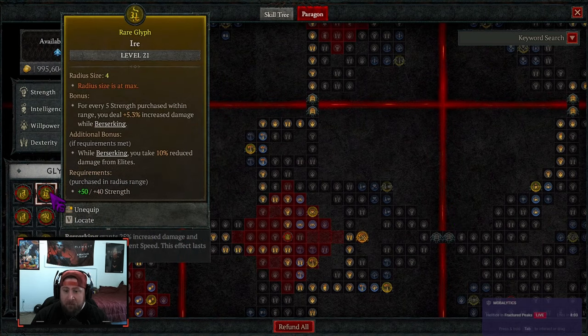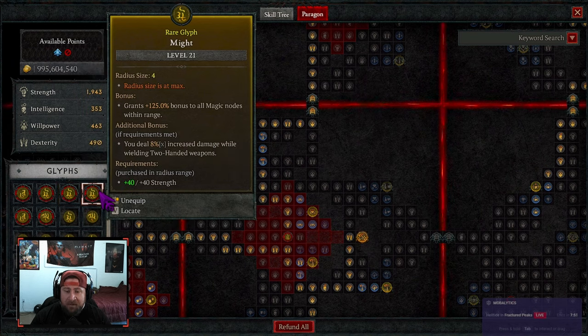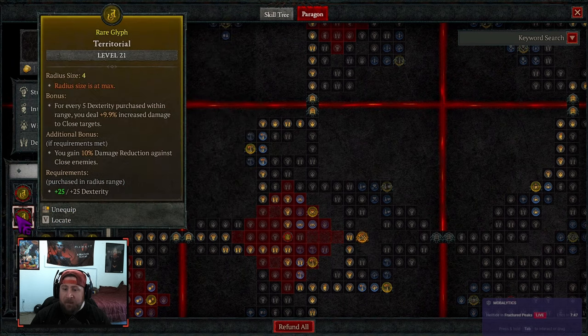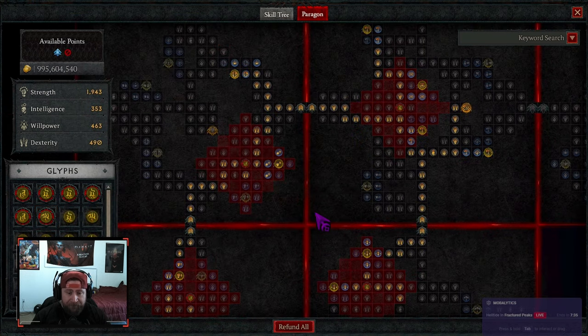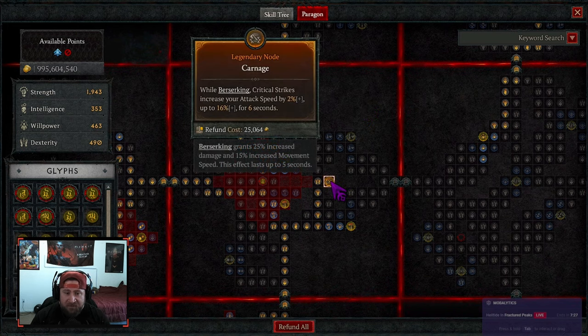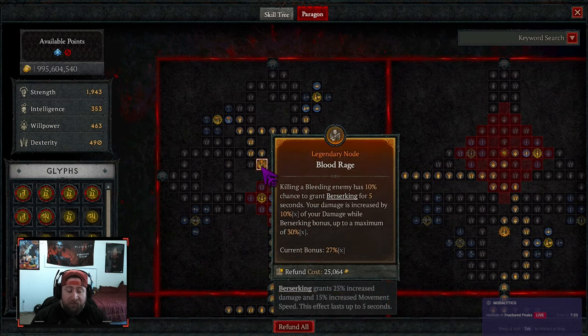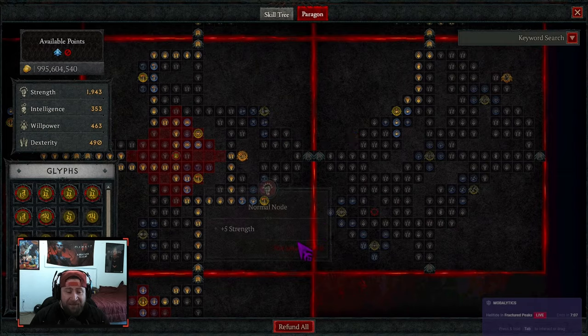Let's go over the paragon board and glyphs. We have exploit for vulnerable damage, Irie for increased damage while berserking plus 10% reduced damage taken, Marshall to reduce active cooldowns of other shout skills after casting a shout, Might for increased damage especially with two-handed weapons, Territorial for damage to close enemies and damage reduction, and Undaunted for more damage while fortified and 10% damage reduction while fortified. We take carnage — while berserking, critical strike chance increases attack speed — and the blood rage legendary node capped at 30%, which is huge.